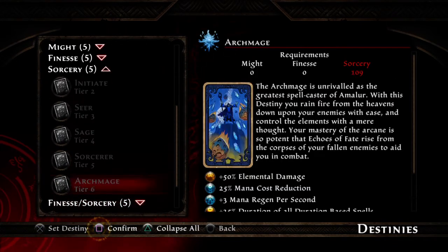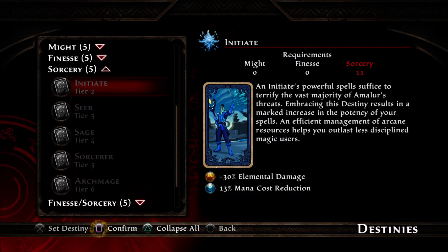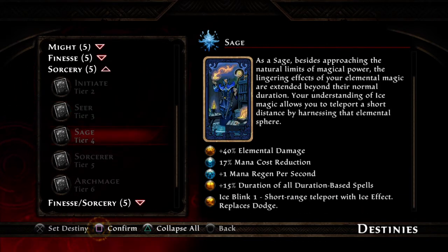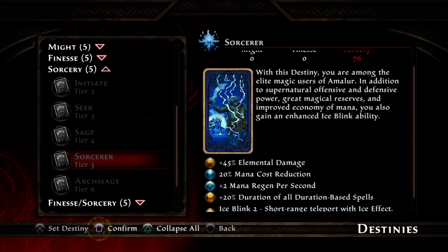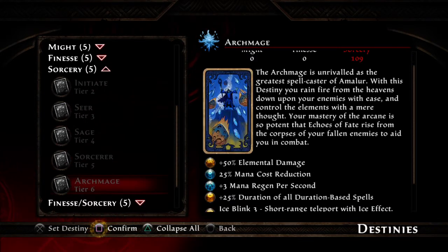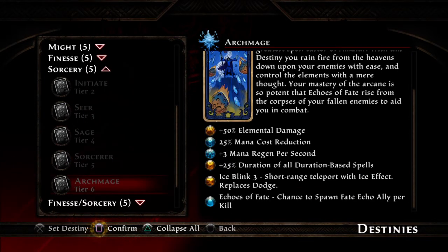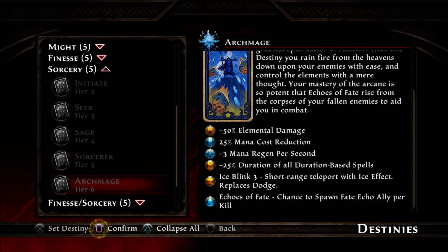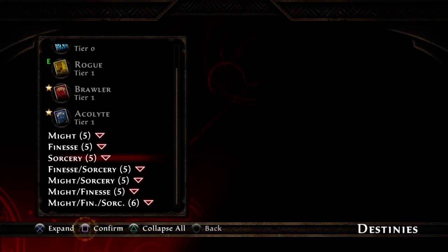For Sorcery, you go from Acolyte to Initiate — you get mana cost reduction and elemental damage. As you go up, you get mana regeneration to help keep your mana up, and you get Blink, short-range teleports. Your Blink now does ice damage once you reach Ice Blink 2. The Archmage is the final tier 6 class — your duration-based spells go up, and you get the passive Echoes of Fate. So that's 100% pure Sorcery.